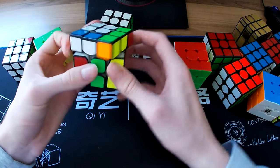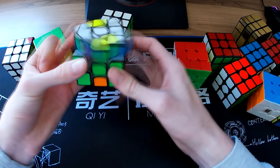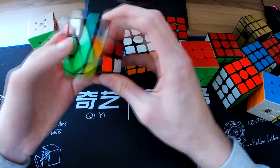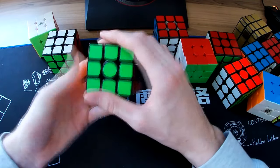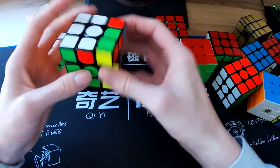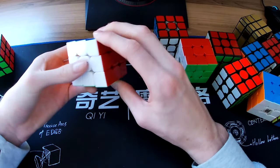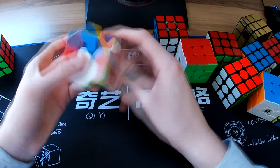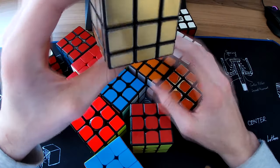Oh, I forgot about this — the Weilong GTS version 1. I got this actually before most of those cubes. Not as good as the version 2 but still pretty good. What I got next was these two — the Weilong GTS version 2 and the GTS SM. Probably still my main right now. The SM was my main for a while and I always switch between these two because they're very good cubes. My most recent 3x3 is the GAN Air Pro — definitely a very good 3x3 but not quite a contender for my main at least right now. I also have a Shengshou mirror blocks but no one cares about that.